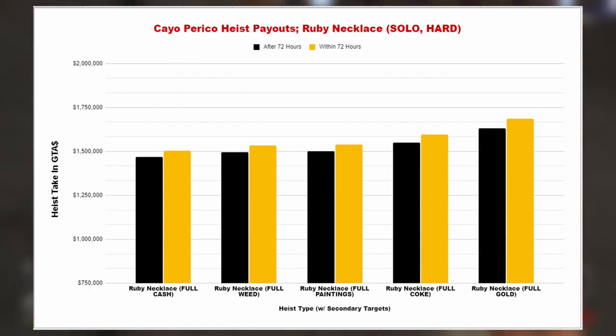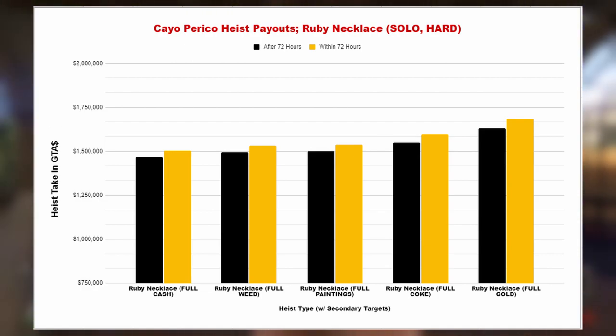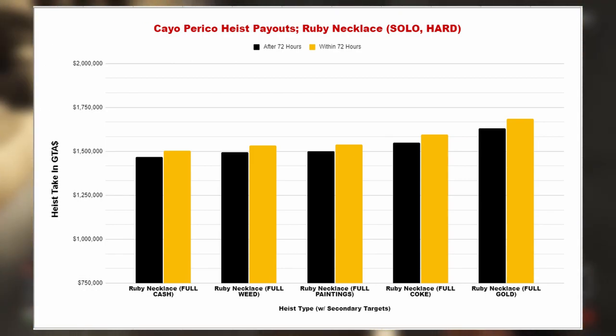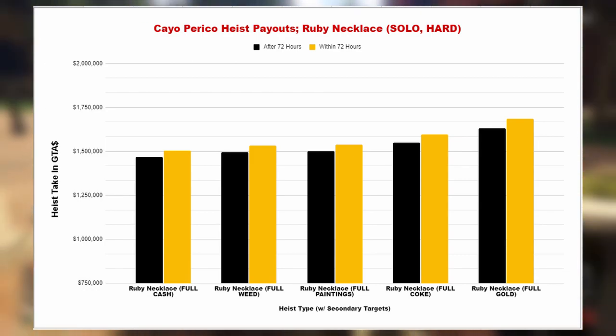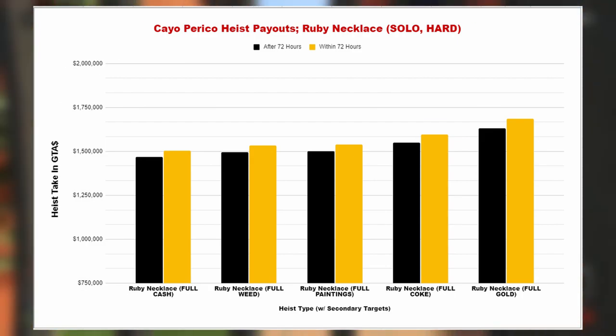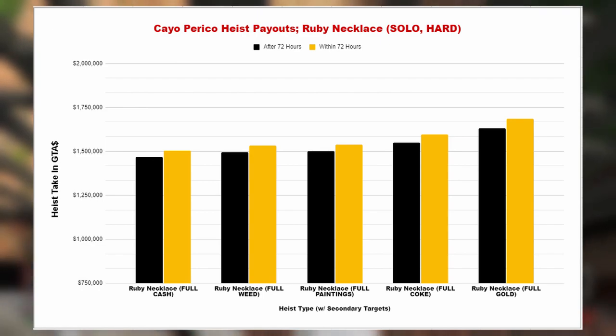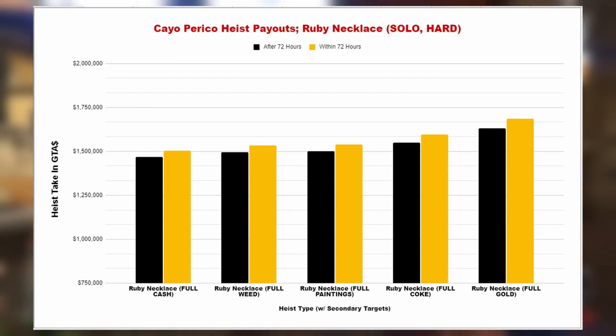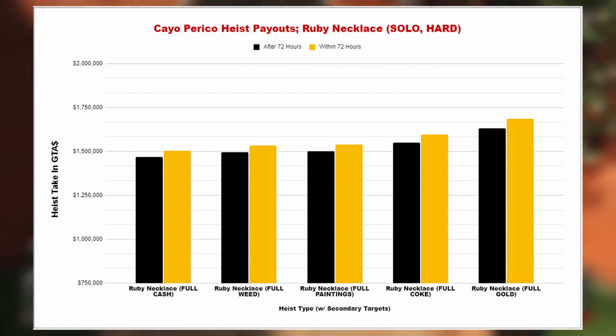Moving on to the ruby necklace, you'll see a similar trend to tequila. The main difference is the bars don't show as much of a difference, because with the ruby necklace you get a 10% increase in secondary target value instead of 20% like with tequila. But even so, it's still a general increase in payouts across the board — with the ruby necklace, doing the heist more often within 72 hours will actually make you more money, not by a massive amount, but the increase is there.